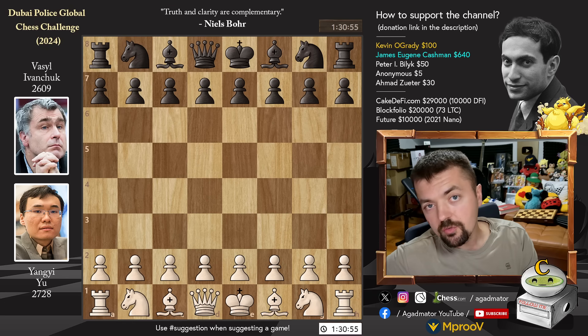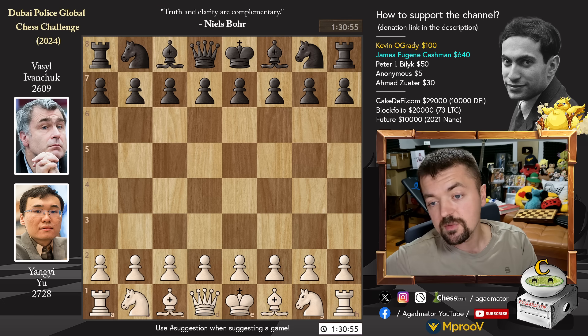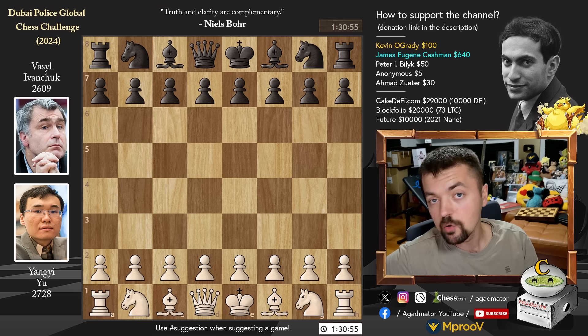Hello everyone and welcome to a truly exceptional game from the final round of this year's Dubai Police Global Chess Challenge. It is Yuang Yi vs Vasyl Ivanchuk and it comes as a suggestion from a subscriber Gokhan Sahin. So thank you for suggesting it — without it I wouldn't even know that the event was taking place, let alone that the great Chucky was playing. Let's check it out.